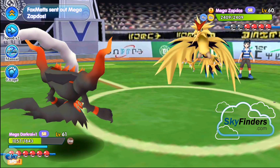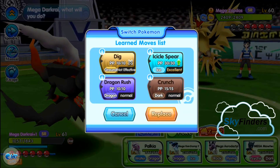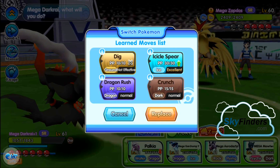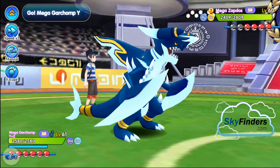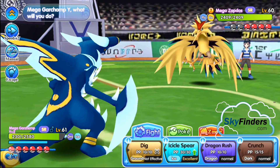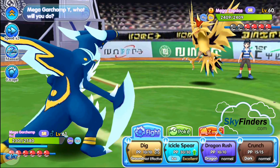So it's a mega Zapdos. I use my Garchomp, which is ground type and powerful against electric type Pokemon. Garchomp is also dragon and ice type. Okay, Garchomp — use Icicle Spear!